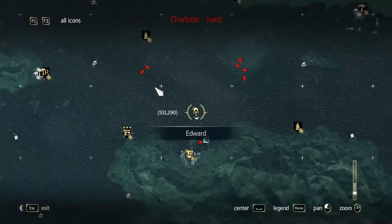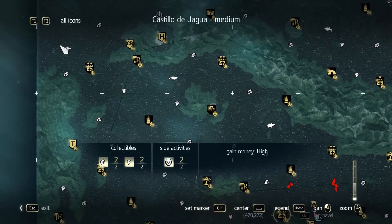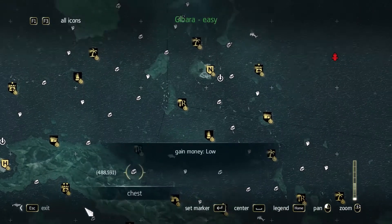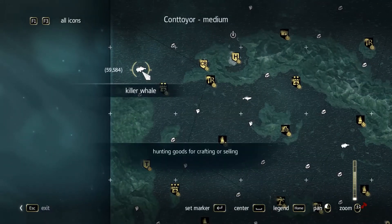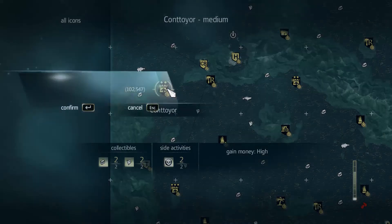The first step whenever you're whale hunting is to go ahead and open up your map. You'll notice we've got various types of sharks and whales images throughout. I'm going to go after this killer whale and find a location that is close, then fast travel there.